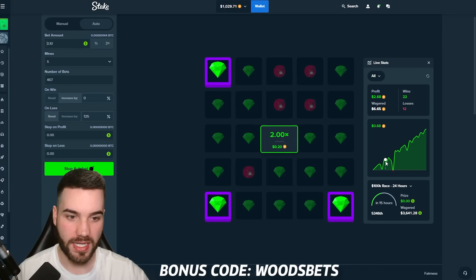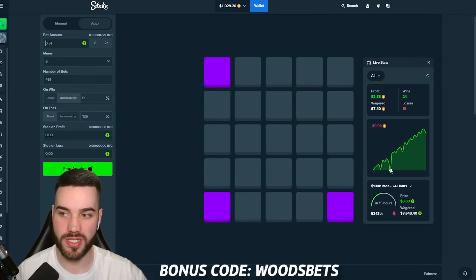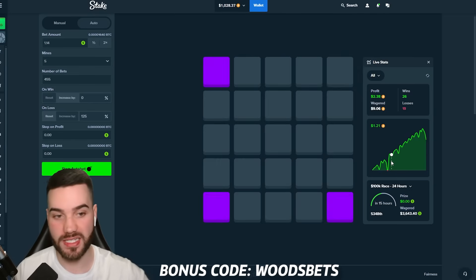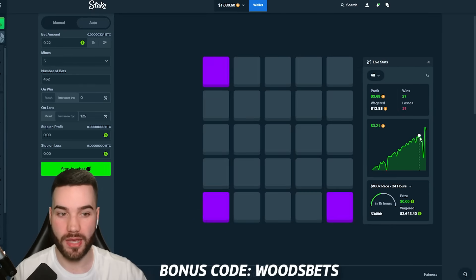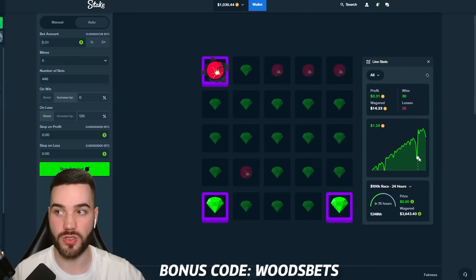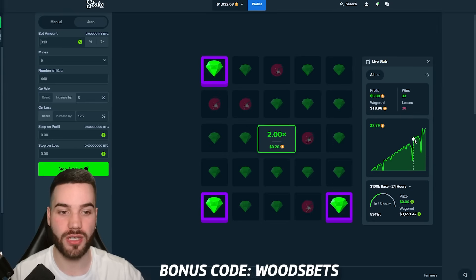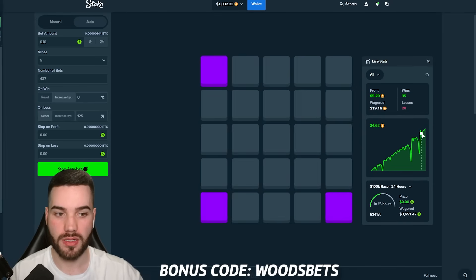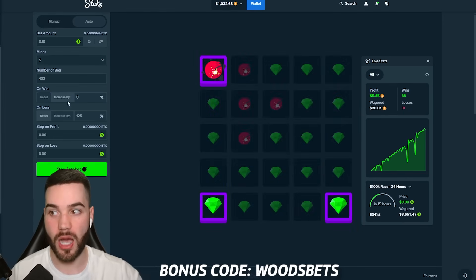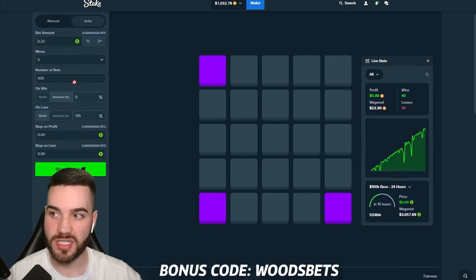A good explanation: we got maybe one or two wins in a row, then we lost maybe two. That 125% bet increase shoots us right back up to where we were before — actually a little bit above. Every time we lose, that next bet is increased by 125%, so it put us even higher than we were before. The same thing happened again. Everything's looking good: steady incline on the graph, almost a hundred bets. We're going to up it after a hundred bets.